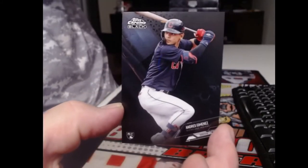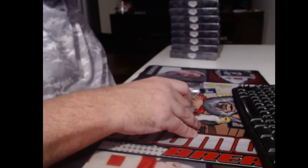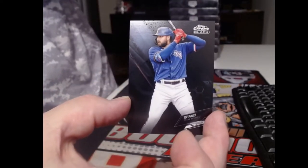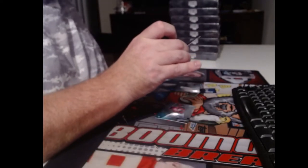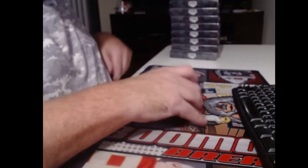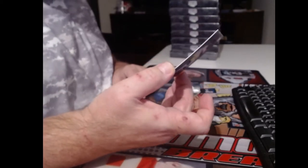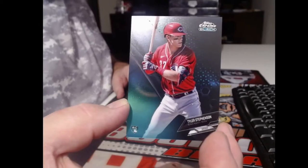We have a rookie of Andres Jimenez and Joey Gallo, before he was on the Yankees. And that's kind of like a sepia color. Who's that? We've got Tyler Stevenson. It's a 99 rookie.